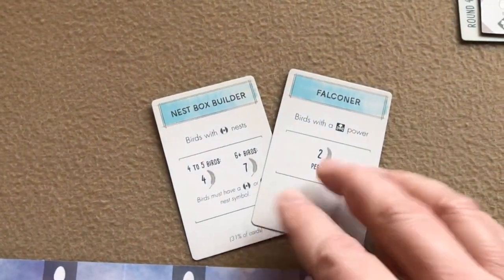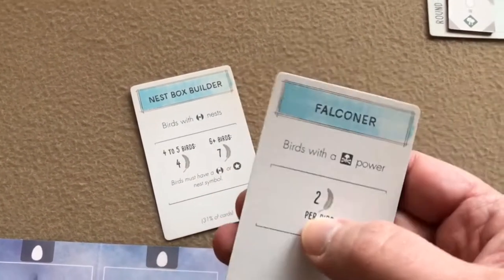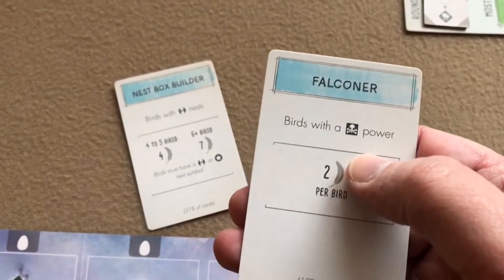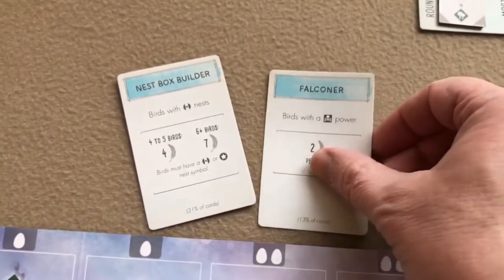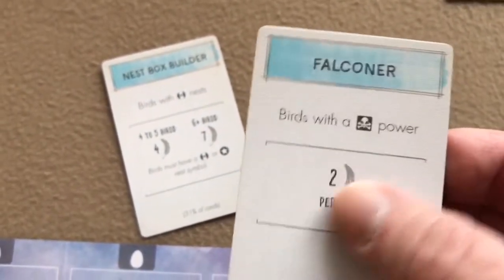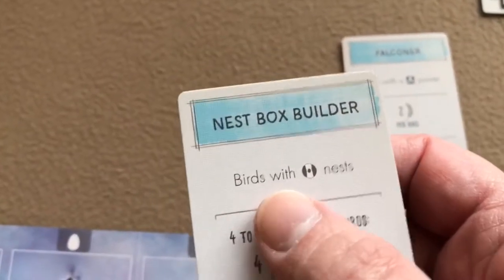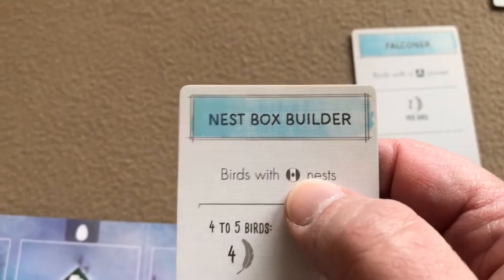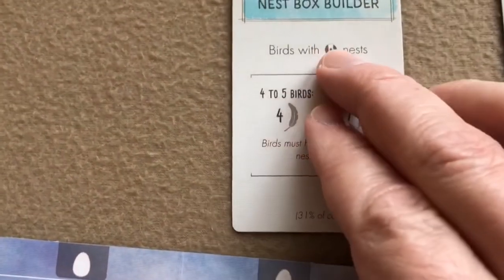Then each player chooses one of the two bonus cards they received and discards the other — these are for bonus points at the end of the game. This one gives points for birds with the predator power: two points for each such bird. This one gives points for birds with a cavity nest.